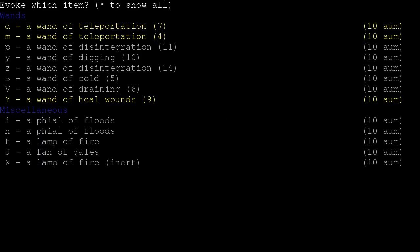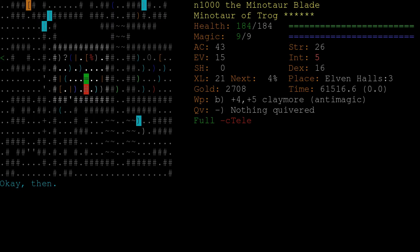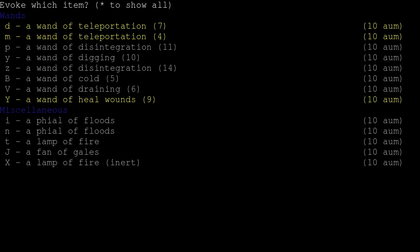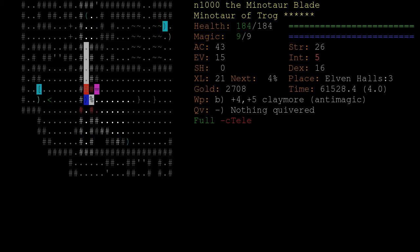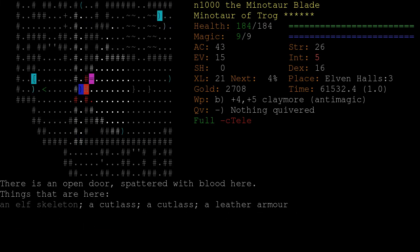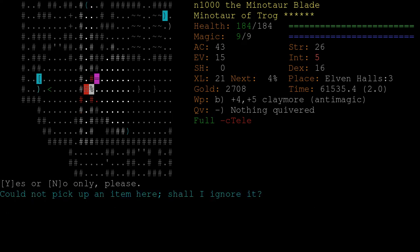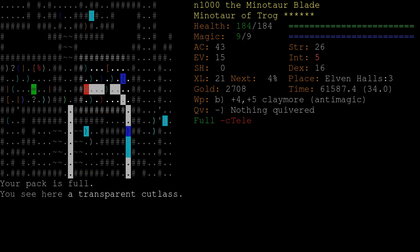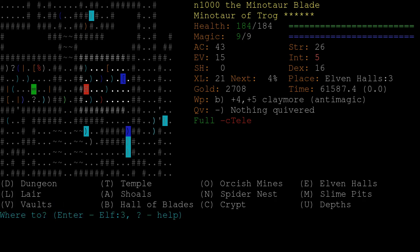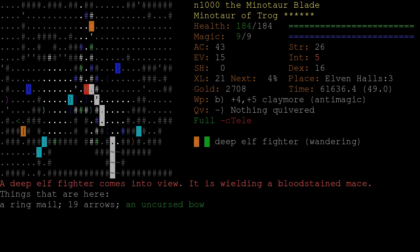We've got lots of teleportations and lots of heal wounds, and I haven't really been impressed enough by any of those rods. Don't need the demon whip or all these artifacts. Let's go do Crypt now.